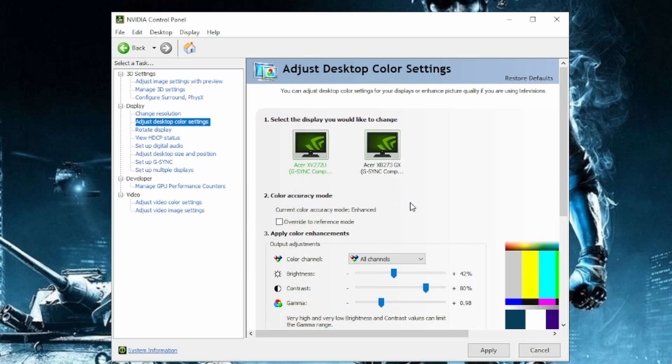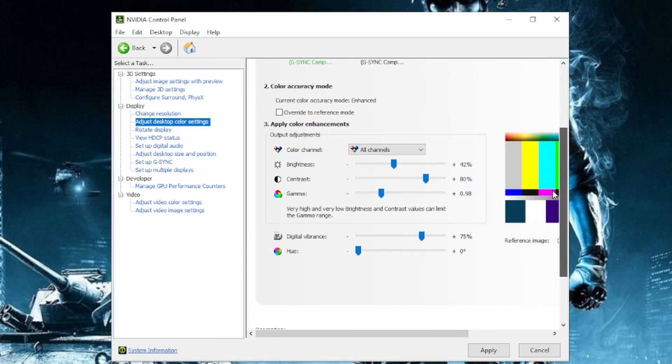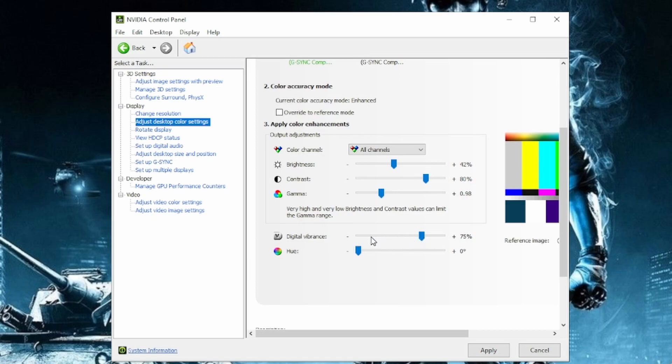Adjust desktop color settings. I have the contrast up to 80%, and the reason I do that is because — especially with Caldera — they've changed the color settings so much that it's a lot darker than it used to be. So I've increased the contrast just to give it a little bit more vibrance, and it seems to help. And then digital vibrance, I've also increased that up — that just gives you a little bit of light. I'm going to leave it at 75.